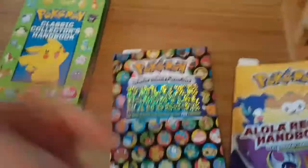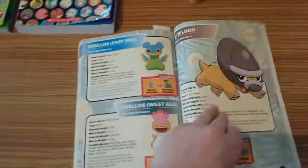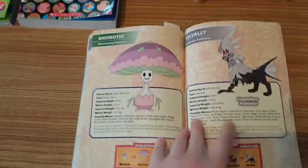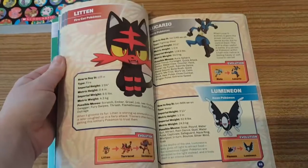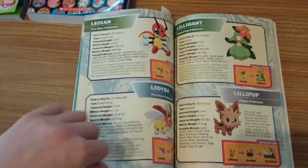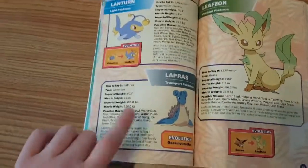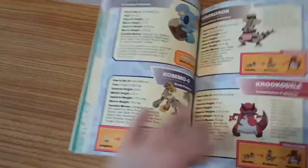Well, you won't have all the information even then, because none of the books tell you when or how they evolve - but you will have lovely pictures of all the Pokemon. I particularly like the backgrounds in this book. There's Lucario, one of my favorites - I love Lucario. And here's Lilligant, and Lapras.